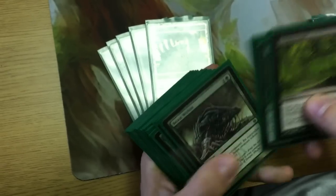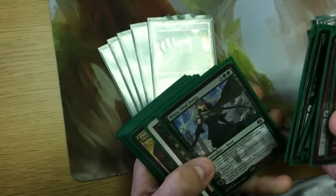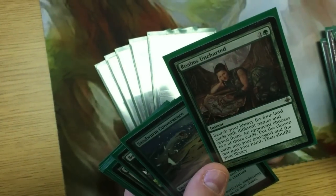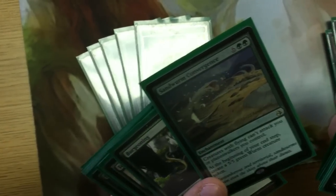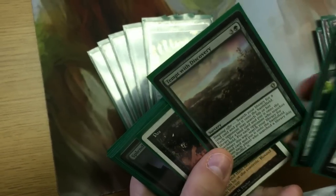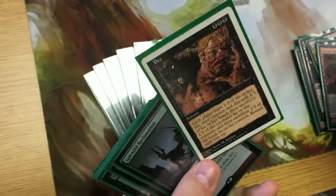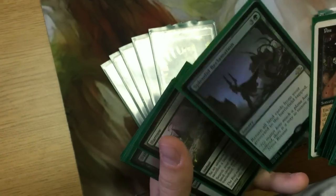We've got more board wipes, more removal, tutors — Corpse Connoisseur and Green Sun's Zenith are great. Nissa, Vital Force is a great card in this deck. Toxic Deluge is great. Tempt with Discovery searches you for two lands and puts two into your graveyard — four total. Sandworm Convergence is easy to ramp into. Burgeoning is great. Pox is another good one — everyone loses a third of everything, so you lose a third of your lands, draw a card, and your opponents probably lose more.